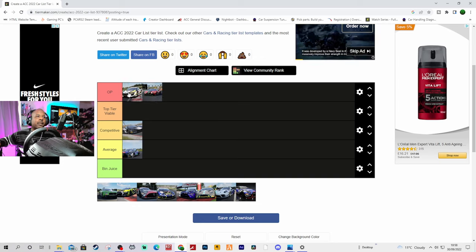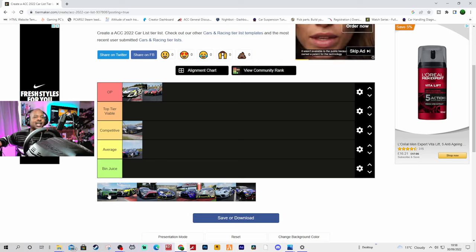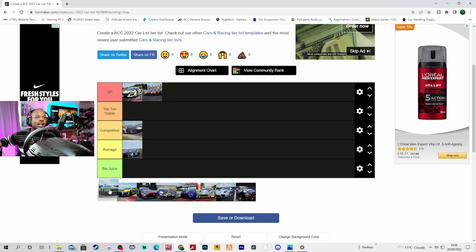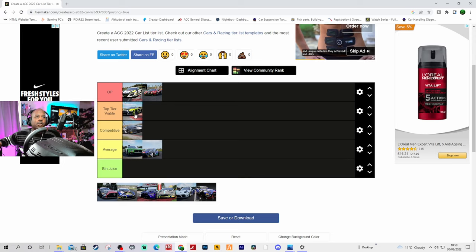The Honda is just straight OP right now, even more so than the Ferrari. The Bentley — this has pretty much been my favourite car since it came out, but right now I feel like it's been killed. I haven't seen anyone driving it in AOR this season — I don't think anybody's picked a Bentley. So many competitive drivers were using it a few months back and now there's literally nobody in it. I've got to drop it into average.